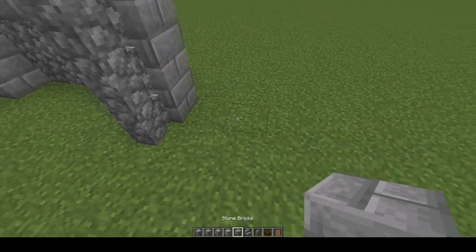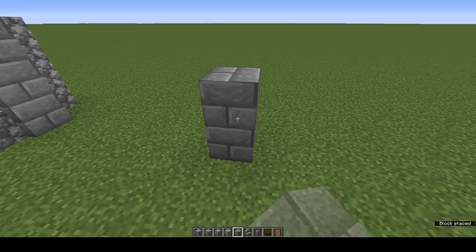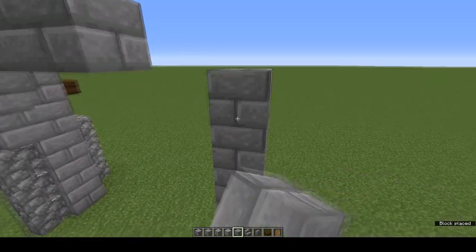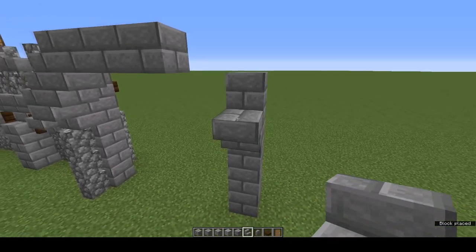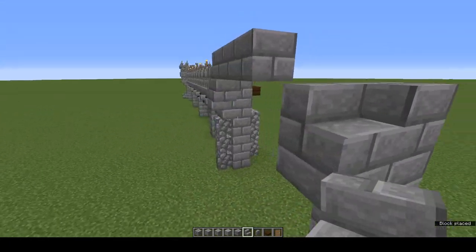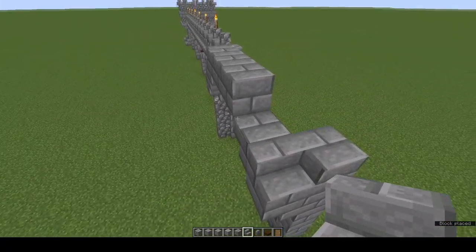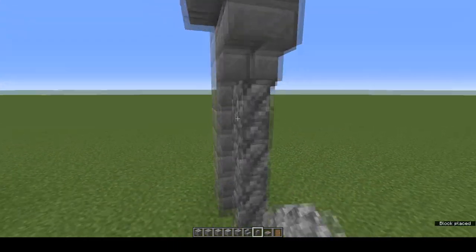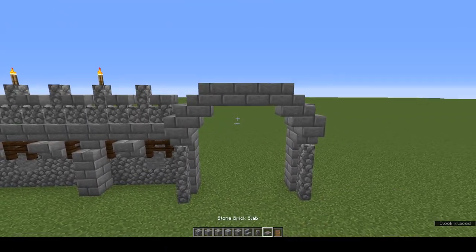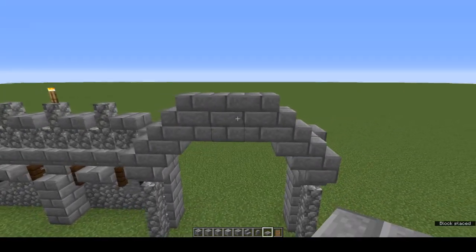Come across five blocks and repeat the same thing on the other side: go up five, place an upside down stone brick stair, a right-way-up stone brick stair, another upside down stone brick stair, a right-way-up stone brick stair, and cobble wall. On top of what is now your gateway opening, place three stone brick slabs.